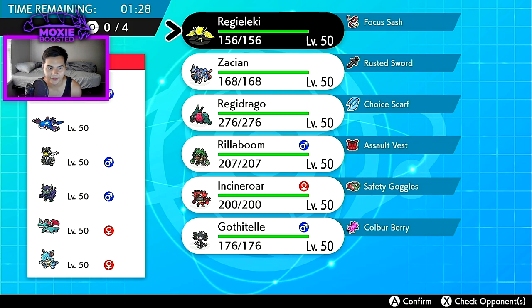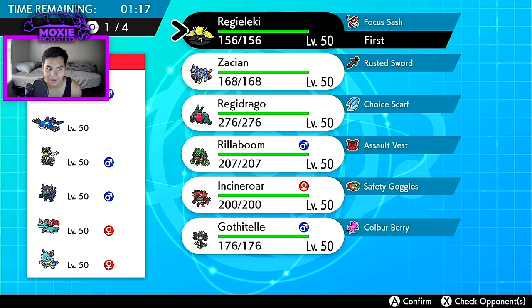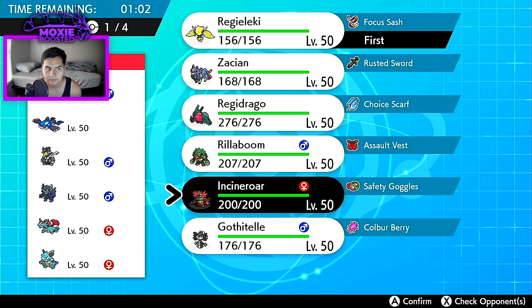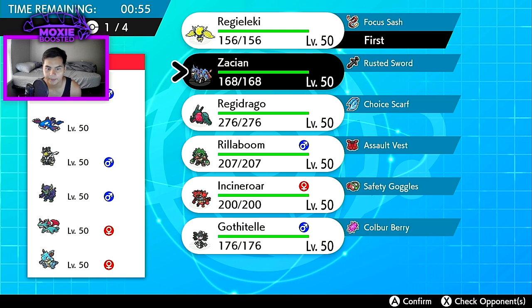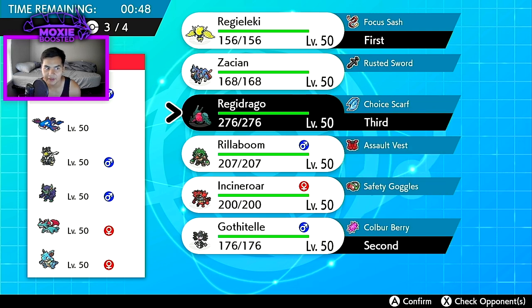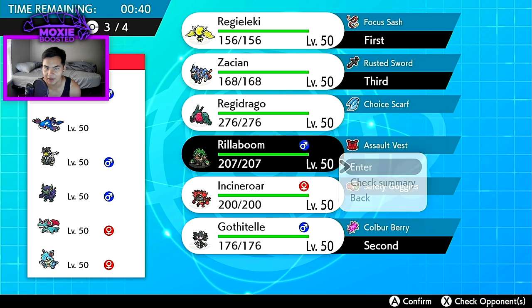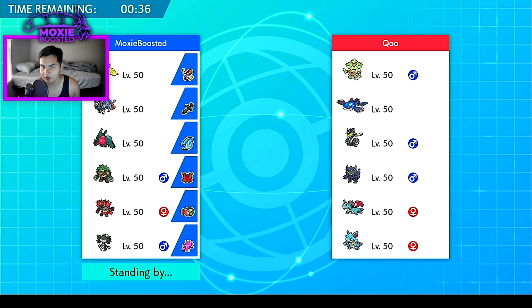There's no 'u' in the name so I don't know how to pronounce it correctly. Interesting — you really hate Regieleki because Ludicolo never actually outspeeds Regieleki even with rain up. You also have no Tailwind, so what I could do is lead Regieleki plus Gothitelle and be pretty safe — absurdly safe. I think Regieleki/Gothitelle lead, Regidrago in the back. They only have one immunity — the Grimmsnarl — which I have to be careful of. Actually, no Regidrago this game. We'll bring Rillaboom and Zacian for reliability.